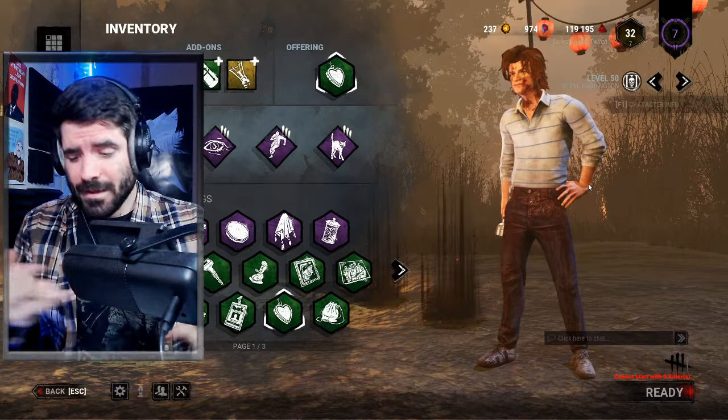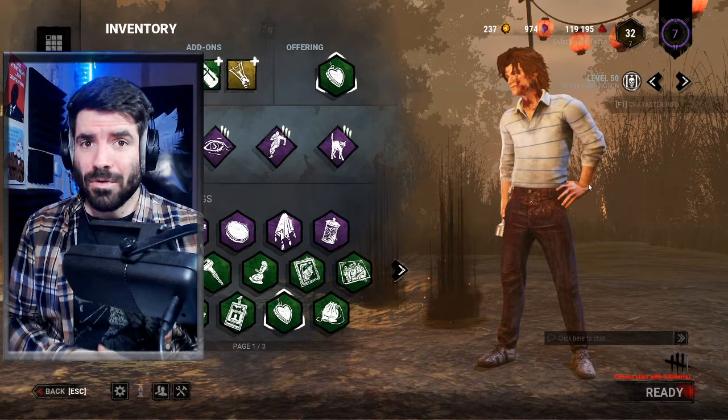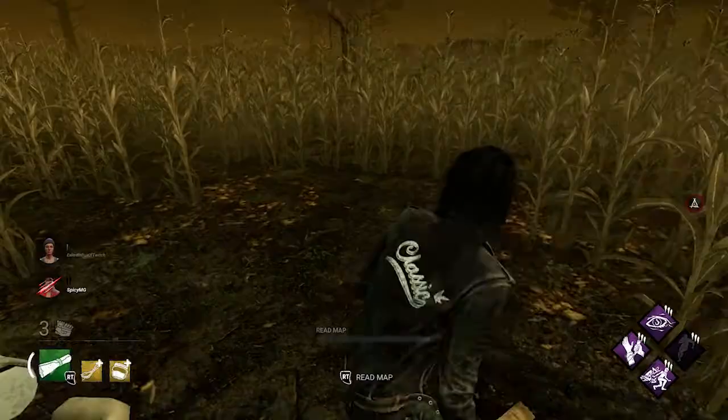In those four different categories — perks, items, maps, and different playstyles — there are ways around the Hag, ways that you can outperform her or gain the advantage. Let's go into some of those. Perks are a really obvious one, and there's one particular obvious perk that everyone will bring up when you mention countering the Hag, and that is Urban Evasion.